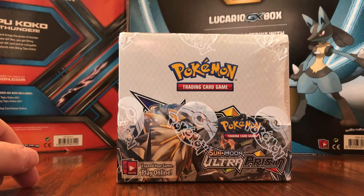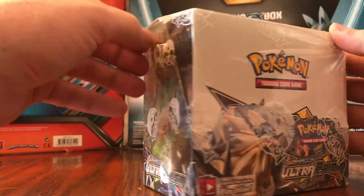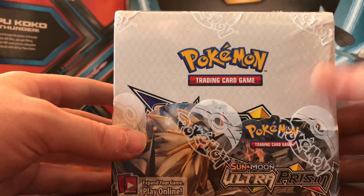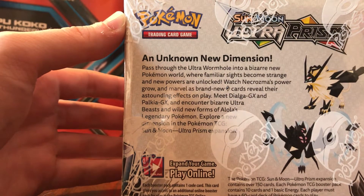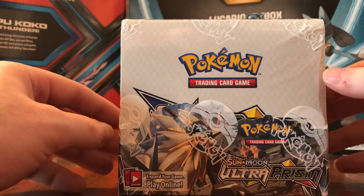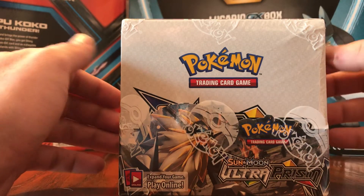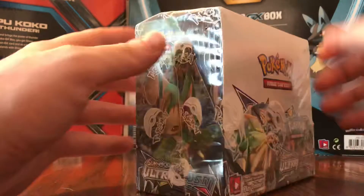Hey guys, Prestige Pokemon back here again today. We have an Ultra Prism booster box to open — still sealed, just got this recently off eBay, paid about a hundred dollars for it. These are probably one of the most expensive booster boxes in the Sun and Moon set right now. It's sealed on all sides, we got Duskmane and Dawn Wings Necrozma on the back. I'm going to crack this open, take out four of each artwork for my sealed booster pack collection, and open the other 32 packs over the course of four videos — eight packs per video. Let's get started.